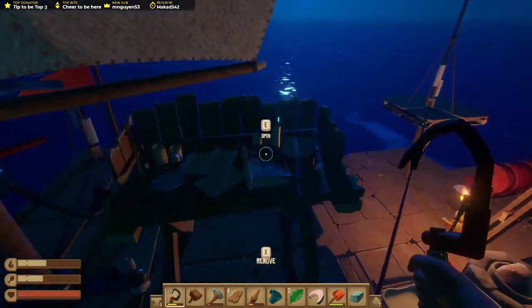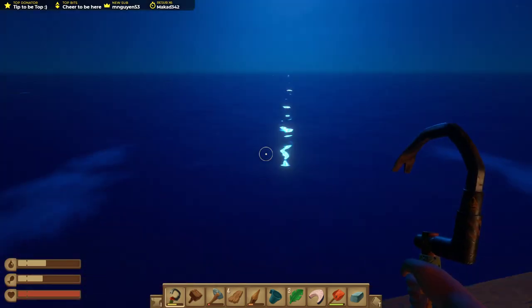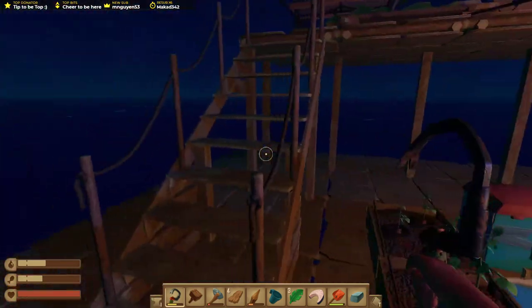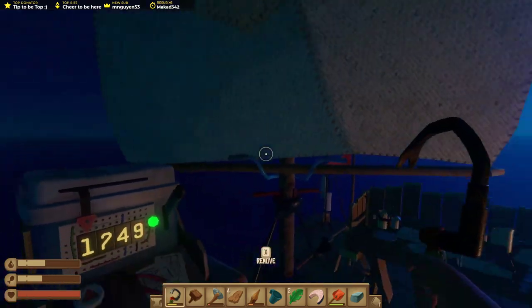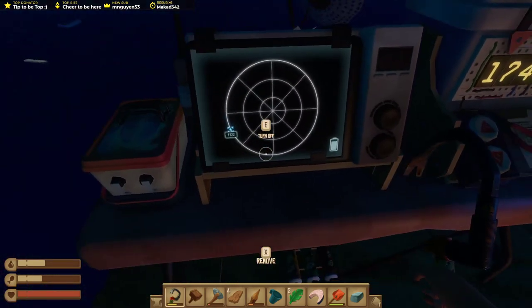Did we get all the trees? Pretty sure we did. Now that we've got the coordinates in, I don't think it's going to give us another island apart from the actual oil rig, is it? No, it will — we can still find other islands in between. We're now just beelining in a direction.